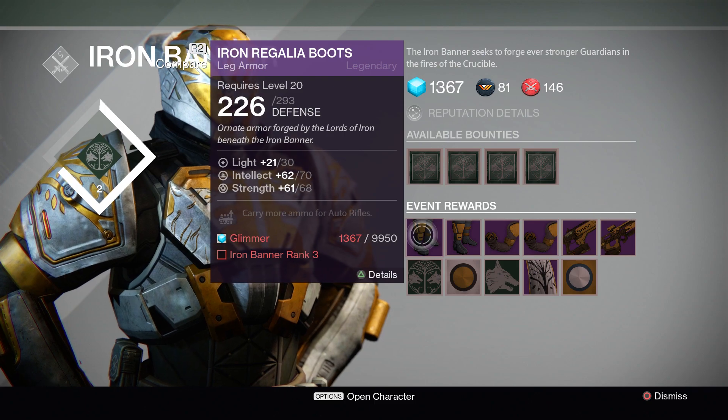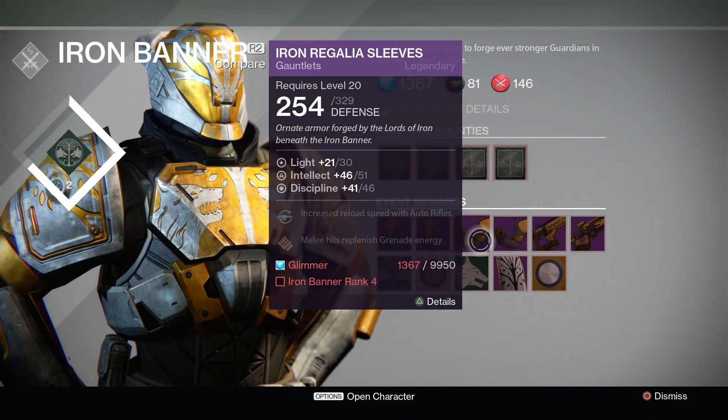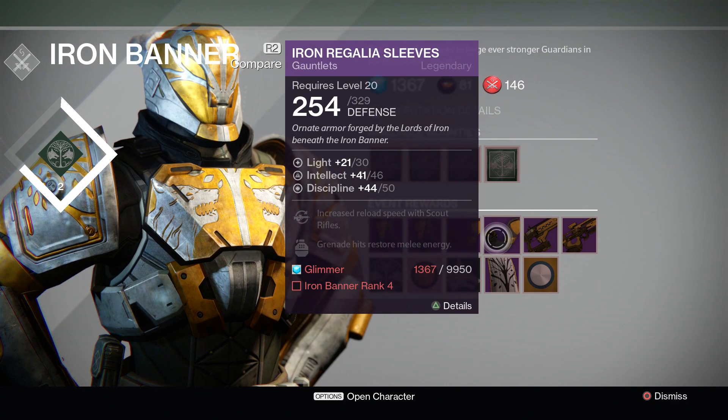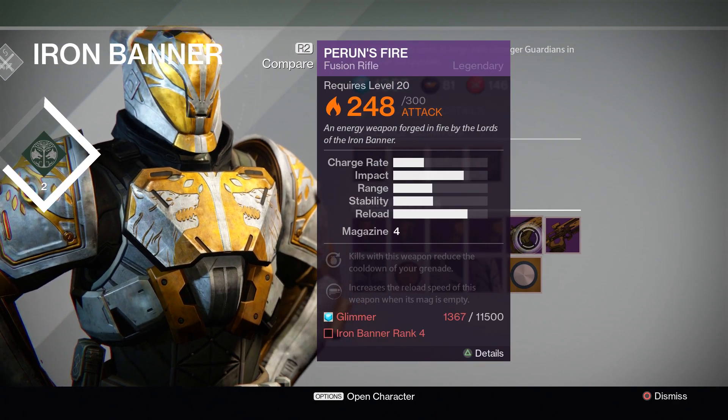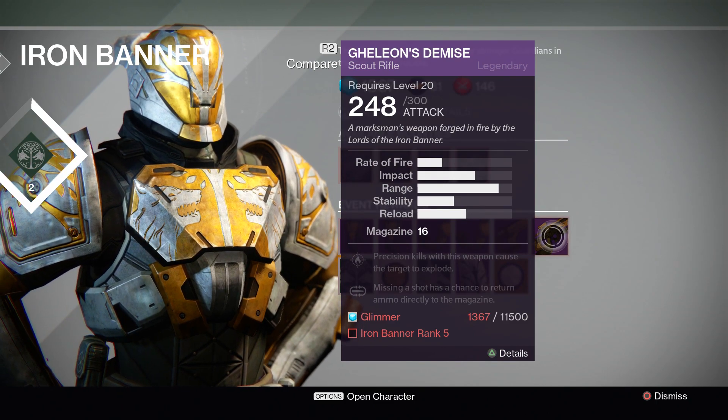Once you hit Iron Banner rank three you can unlock the boots, once you hit rank four you can unlock the sleeves. Rank four will also get you the fusion rifle, but you have to wait until rank five to get the scout rifle.